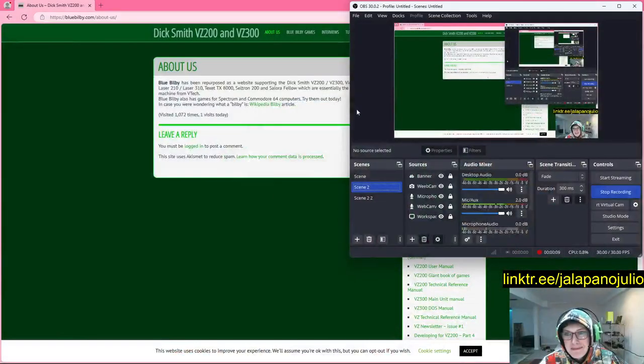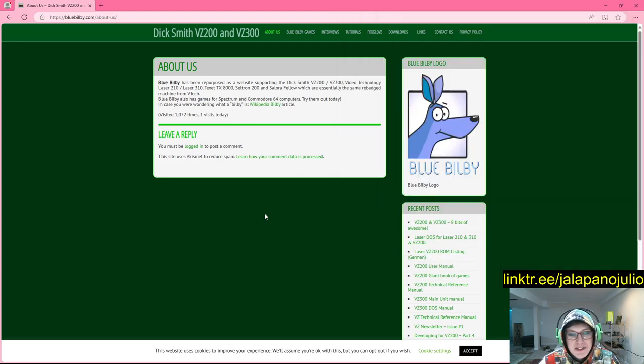All right, what's up? It's Jalapeno Julio. We're going to be playing this game. Basically, I just wanted to show you guys — I was looking at a language called Yeah Basic, and of course people programmed games in it, and I learned about Blue Bilby, which is an Australian-based person thing? Whatever.